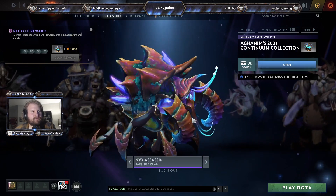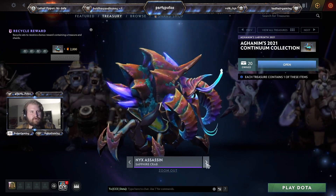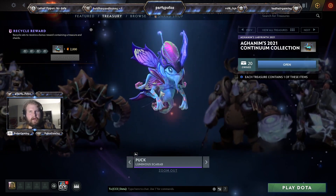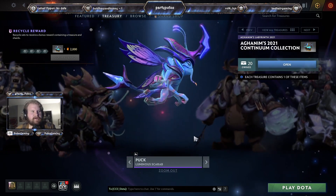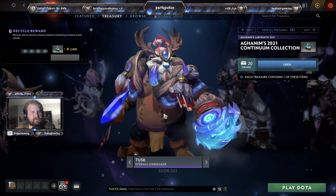The Sapphire Crab — another crab set for Nyx. A lot of these sets will be coming off of the Crystal Fact of Nemestes, so basically this is the continuation of the crystallized set. Luminous Scarab for Puck — looks like it changes his eyes. I don't believe they were that shade of blue.